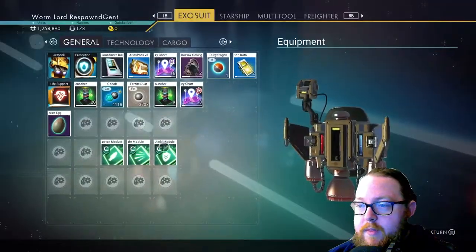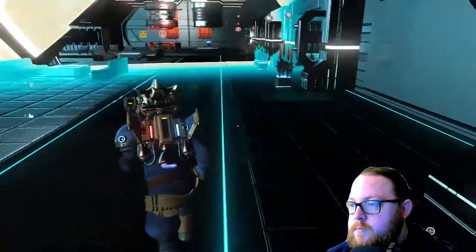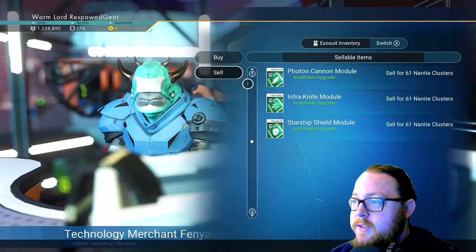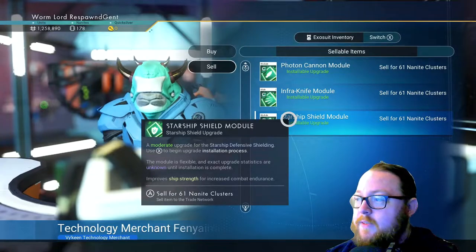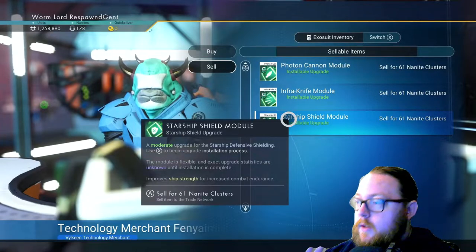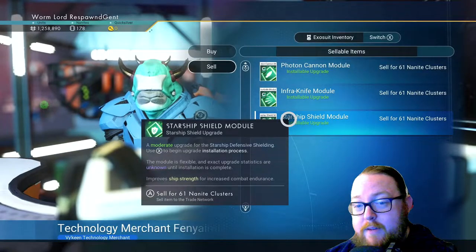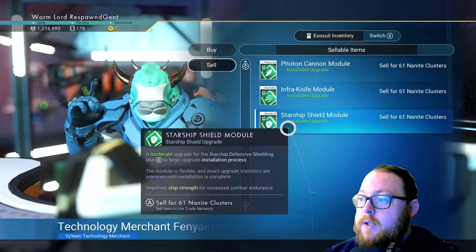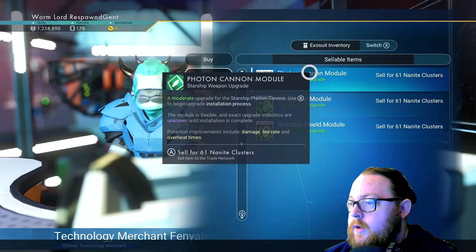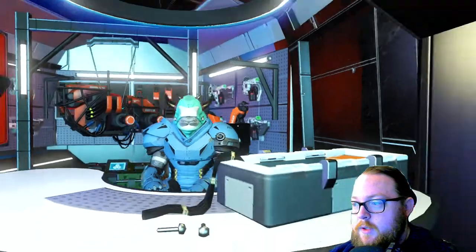If you're wondering what to do with the items you weren't able to sell, it's because they're technology. To get rid of those, go to any of the technology merchants — doesn't matter which one — and go to the sell option. You'll notice that these give you nanites instead of units. Nanites are used for something completely different and you're going to need a lot of them for certain things, especially upgrading your starship. So if you have technology you're not going to use, definitely sell it. I had 178 nanites and now I've got 361 — it's that easy.